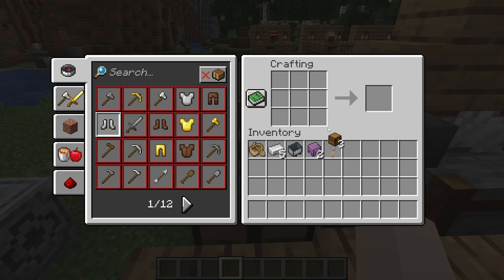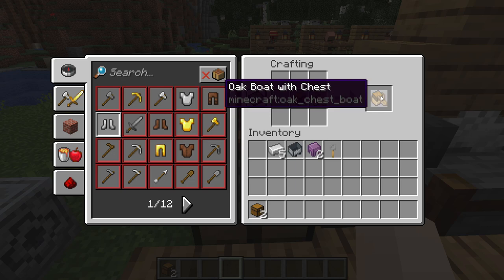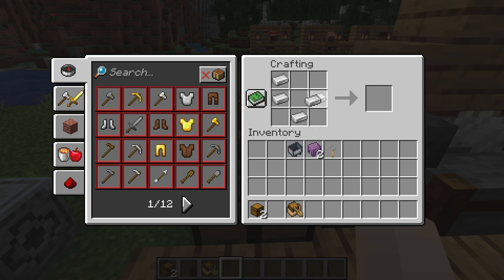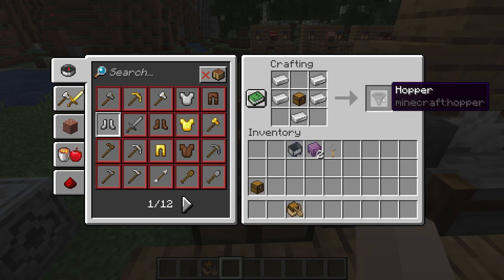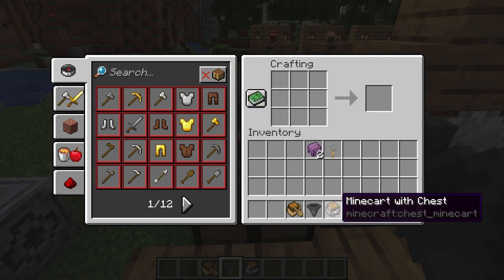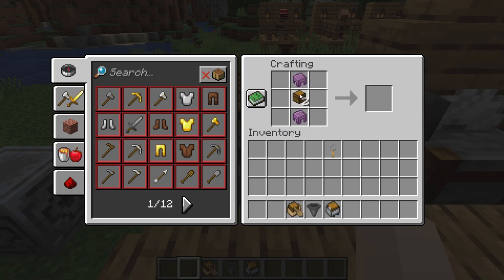There are a few items you can make with chests. If we place a chest and a boat, we get an oak boat with chest. Hoppers require five iron ingots and a chest — and there's a hopper. A minecart with chest is pretty simple. A shulker box requires two shulker shells and a chest. And finally, with a chest and a tripwire hook, we have a trapped chest.